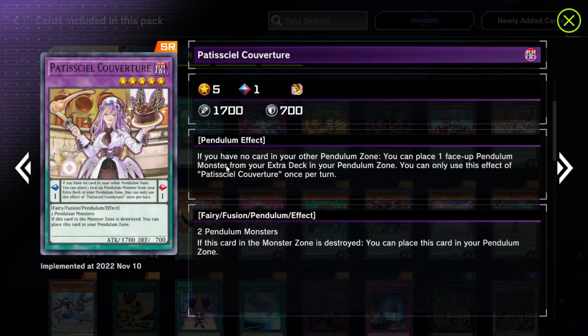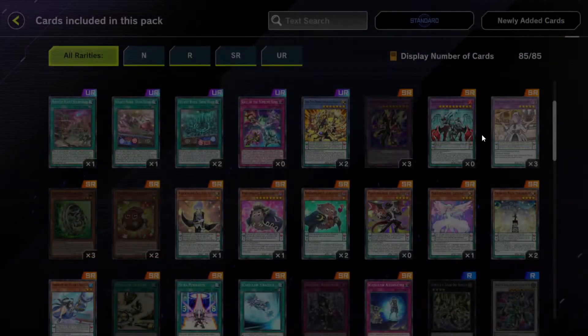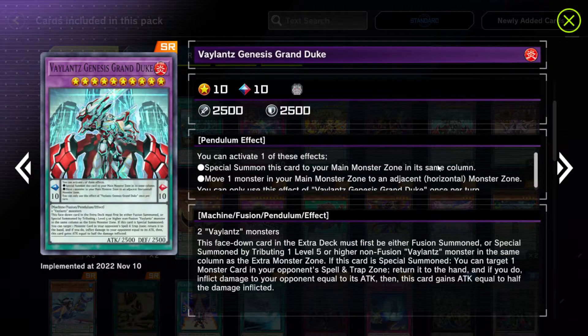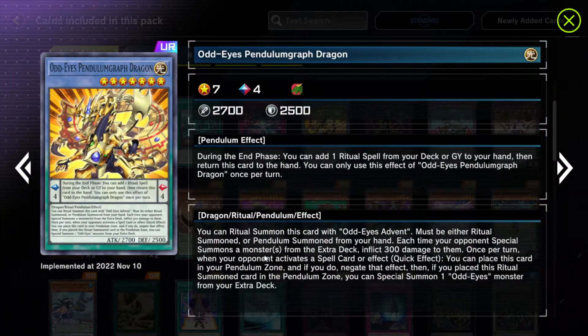This other card though — I don't even know how you summon it. It might have a use, not sure. This new Valence card — no clue what it does. Odd-Eyes Pendulum Graf Dragon — does this card do anything? You're gonna add a Ritual. This just burns your opponent every time they special summon from the extra deck, and you only burn for 300, so it's not meaningful.